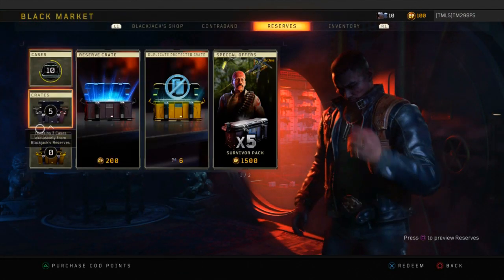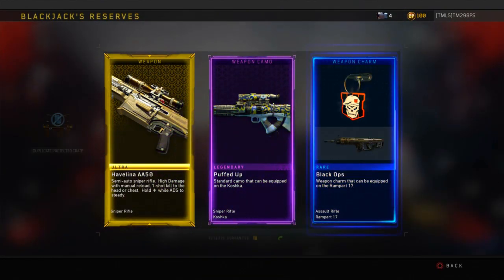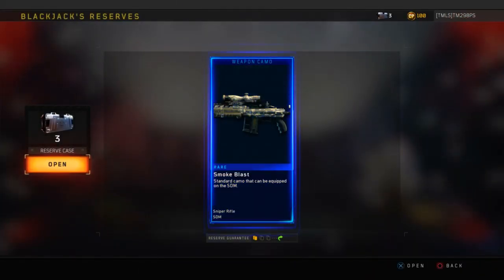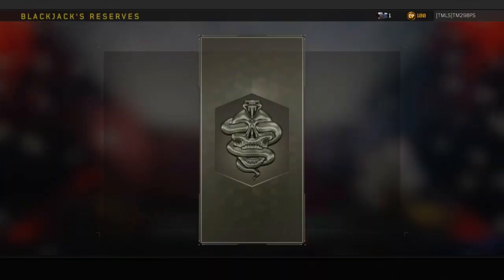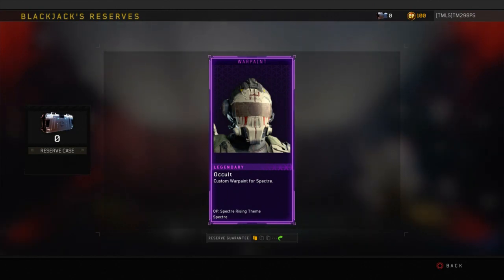That was kind of cool. Oh darn, I can only get one. The Havilena, I think — and that's a cool weapon charm. Let's open the rest of our cases. Smoke Blast. I'm just gonna speed through them. They literally made a charm out of a waifu pillow, or whatever they call it. And now we're out of cases.